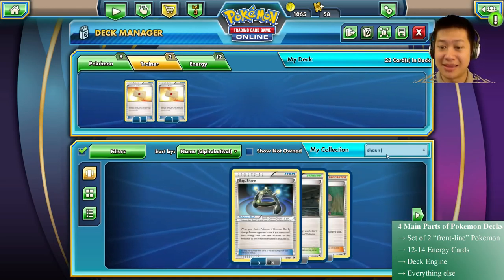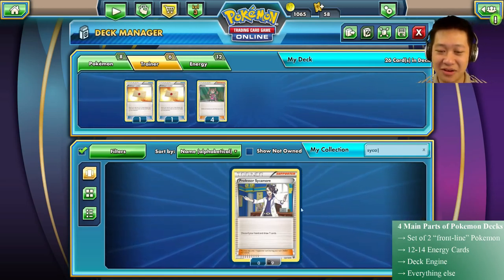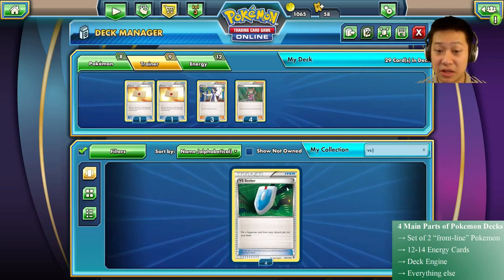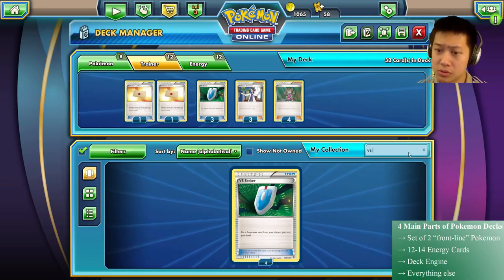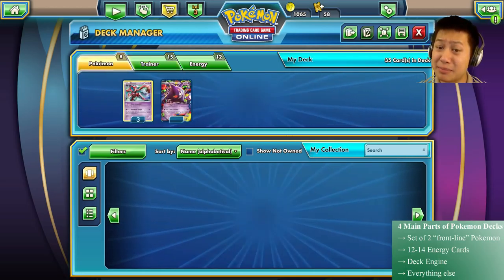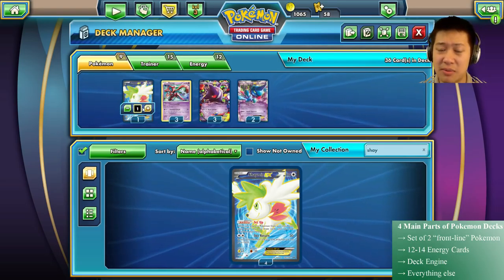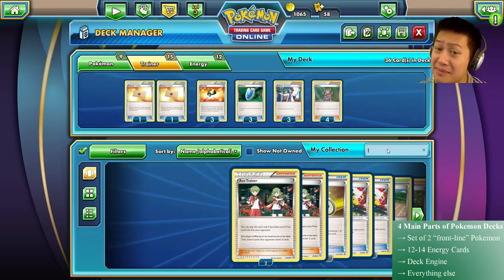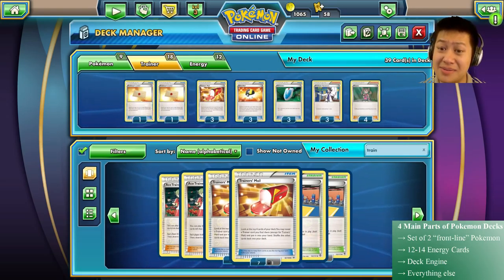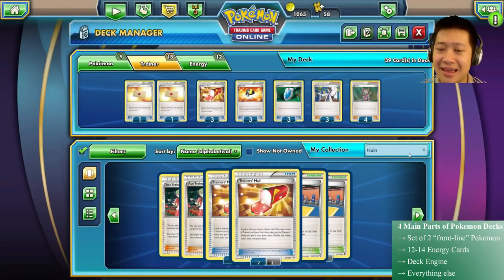Let's move on to draw supporters. I'm going to use Shauna — she's just a very, very safe card, so put four in there. Juniper is Sycamore now, so let's put some Sycamores in. Then three VS Seekers, and maybe a couple Ultra Balls — let's type those in, three should be good enough. I'll add Shaman in too, one is enough since it takes bench space. With Deoxys, Shaman, and all these draw trainers it might be enough, but to add a little extra I'll put in a couple Trainer Mail — if I don't grab Sycamore or Shauna, Trainer Mail might lead into them. That bridges these trainer cards and I think that's good for trainers.